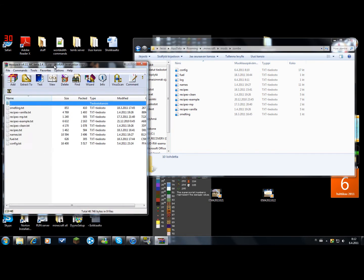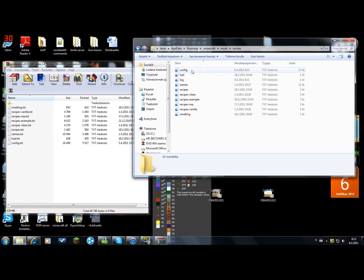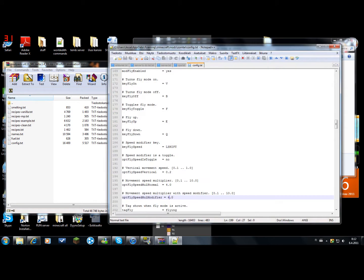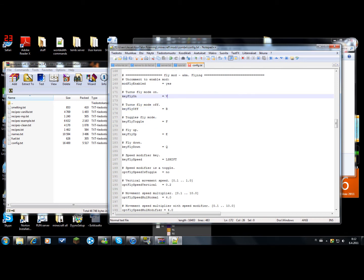Open the config file from the modpack and just drag and drop all of them in here. Open the config file for the flying mode — it's going to look something like this, but you have to remove this sign, so now it's on. Add all these keys, and that's it. Save.